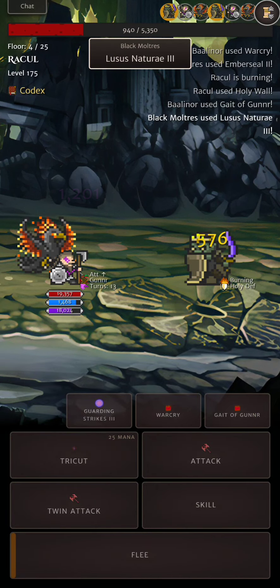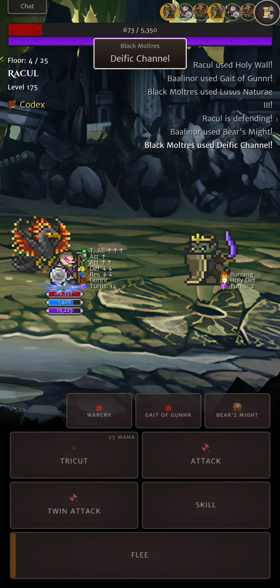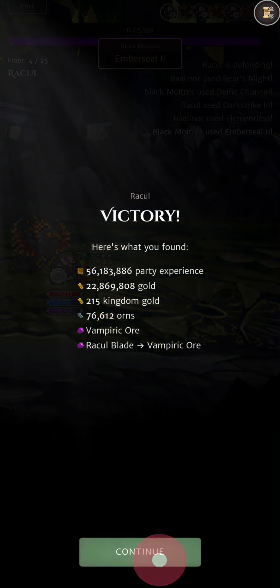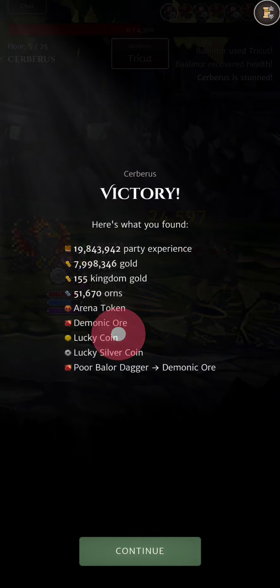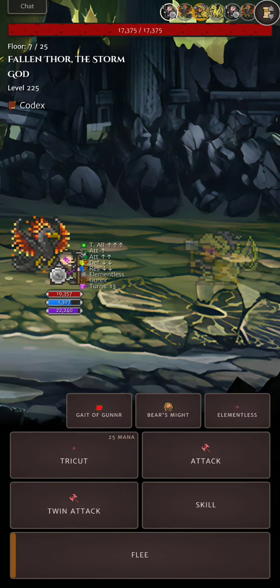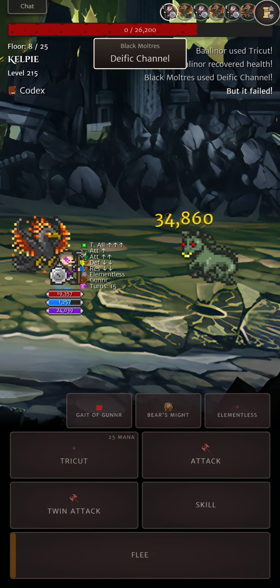Gunner isn't the best because it lowers your magic attack, and also lowers the magic attack of the Ashen Phoenix — but it's not a big deal since we're not dealing much damage with the Phoenix anyway. The Phoenix helps keep your Ward turns up via the Epic Channel and other skills that give Ward turns, and it can also clear some low HP enemies.